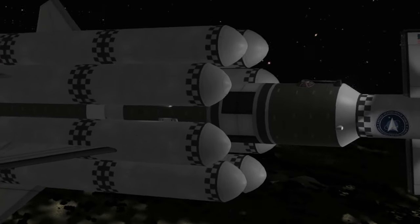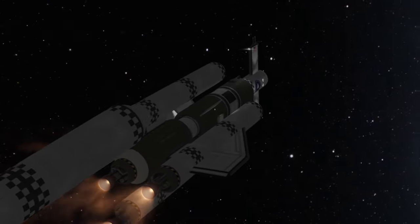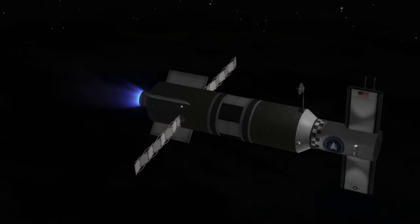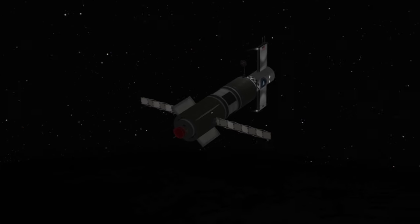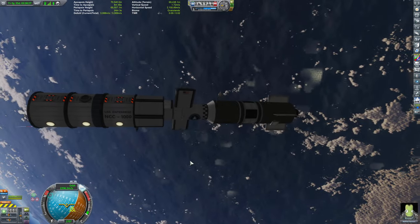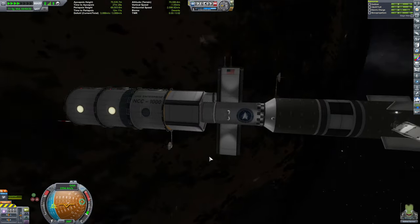Mainly because it's not finished yet — it still needs a lander, and that's going to add more weight, which is going to lower the delta V. So depending on how many funds I have, I might add a third drive, or maybe even just a purely fuel module. But for now it looks kind of nice — it kind of looks like a space submarine in a sense.